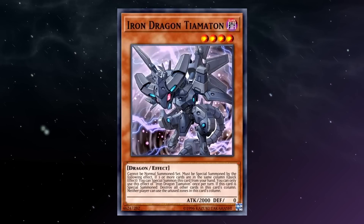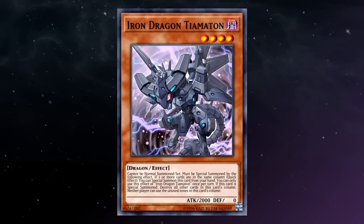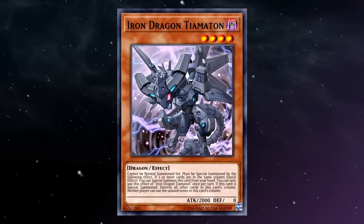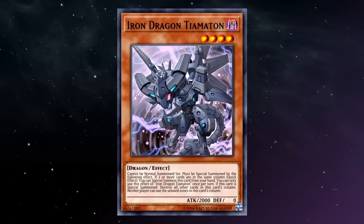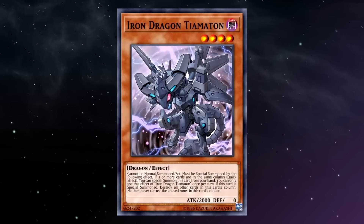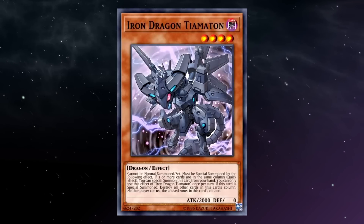Iron Dragon Tiamaton is also a really funny card to add into the deck, as it gives you some unexpectedly powerful removal. It can be quick summoned from the hand if there are three or more cards in the same column — which you can easily do once you plop a Mech Knight into a column that has two or more already — but it doesn't have to be summoned to that column. Then it destroys everything else in this card's column and keeps both players from using anything in those zones. A great application is locking off your opponent's EMZ once you've taken the other one.